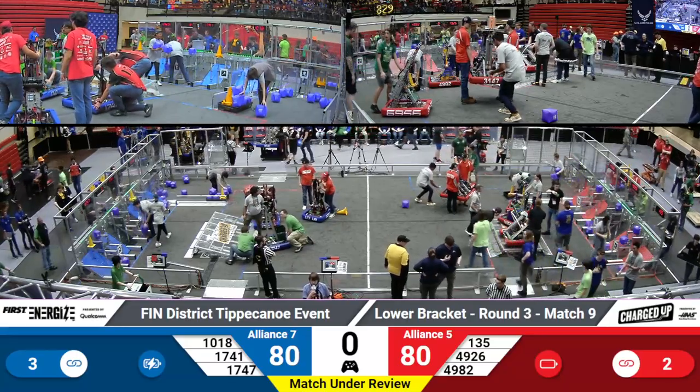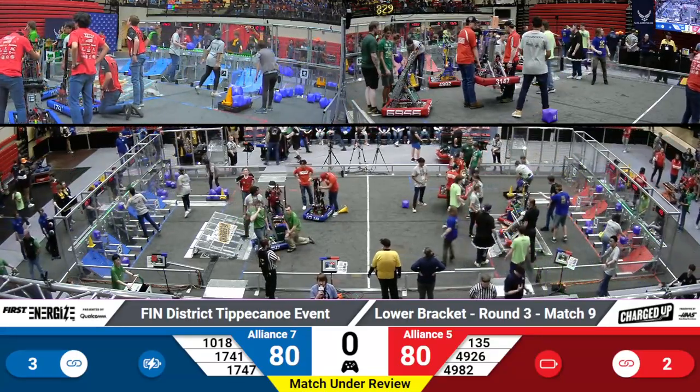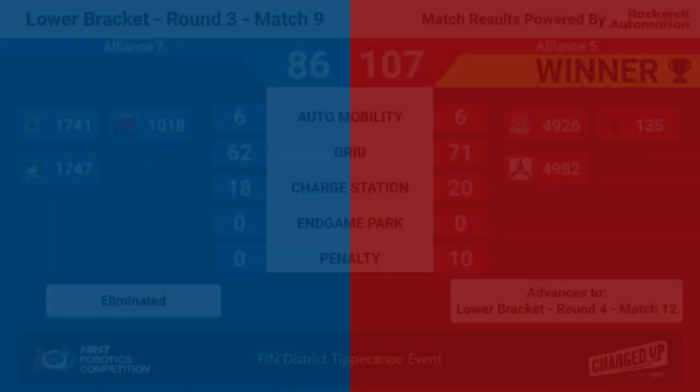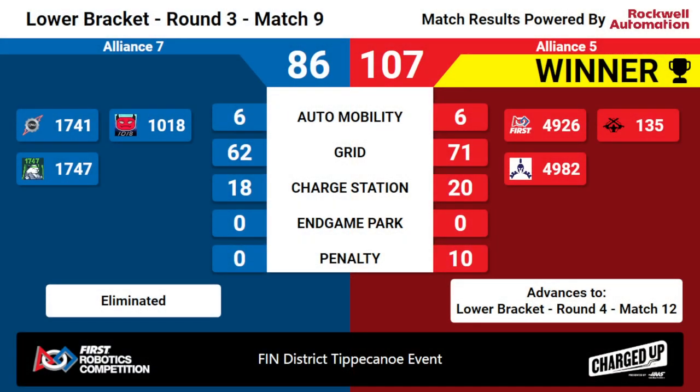Here are your scores for playoff match nine. Staying in the competition so far, your winners are the Red Alliance. The Red Alliance will continue to play in the lower bracket in branch 12. We want to thank Alliance 7 for coming out and participating today — that's 1741 Red Alert, 1018 Pike Road Devils, and 1747 Harrison Boiler Robotics. Thank you for competing like crazy.